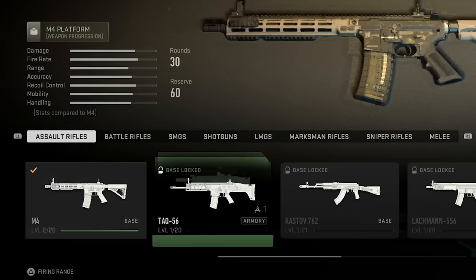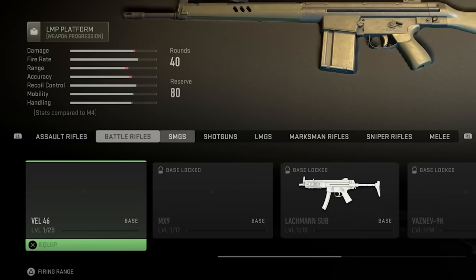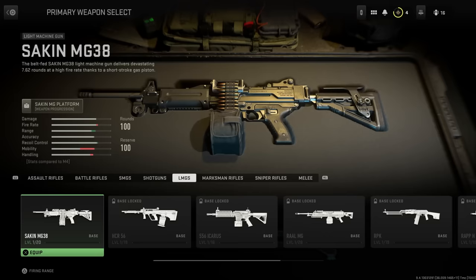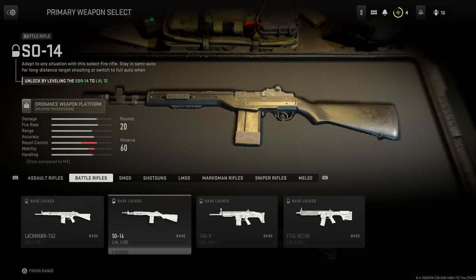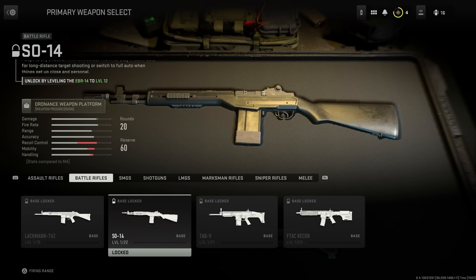For example, on assault rifles, you do have the M4 unlocked, but then on battle rifles, you do have the Lackman 7.62 locked. On SMGs, you only have one weapon unlocked. On shotguns, you have the Lockwood 300 locked, and so on and so forth. Once you go over these weapons, for example the Lackman 7.62 inside of battle rifles, you need to unlock it on level 16 of your normal level rank inside of the game. But then if you go over to the next weapon, which is the SO-14, it says you will only be able to unlock this when you level up the EBR-14.